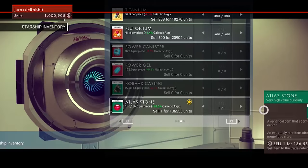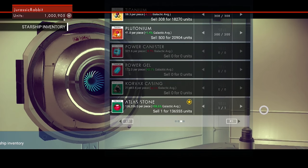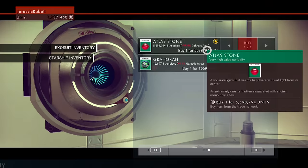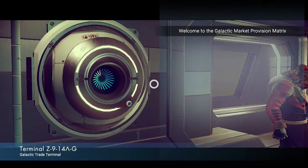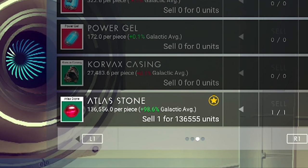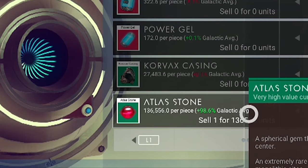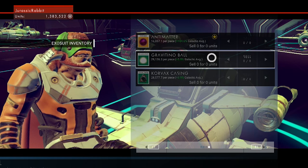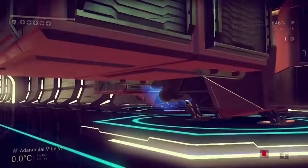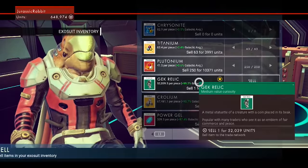Number 5: making money. We've already gone over a few ways to make a quick buck — anything you scan can be uploaded for some quick, easy cash — but there's a much deeper economic system at play. Whenever you visit a market, such as one on a space station, take note of the elements in hot demand. You'll be able to see when elements are selling for more than the galactic average. If there's a star next to it, that means it's selling for crazy money and you need to get back down to a planet and grab more. You're also likely to run into trade commodities, which become even more valuable if a particular trader is very interested in them. Often you can buy a commodity cheaply from one trader, take it to another in the same space station, and make double your money on it.